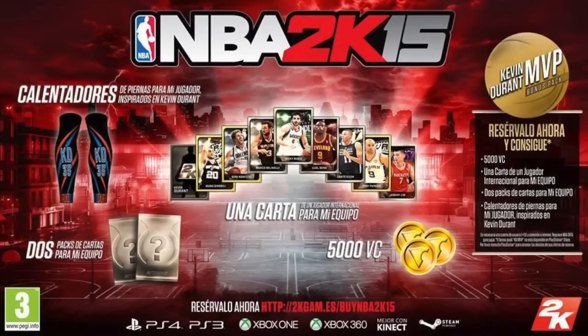In this image they're showing international players that play in the NBA. This tells us one of two things — maybe they will have international players with their own cards, or this is just a campaign to pick out your favorite international player in the NBA. The cards shown are only gold and silver. They got Ginobili, Dirk, Bellinelli, Rubio, Dang in the Cleveland jersey, Lin, Parker, and I think that's Exum right there.